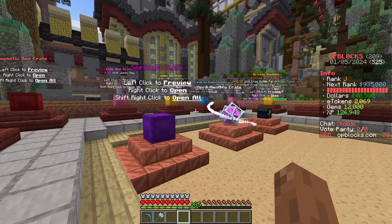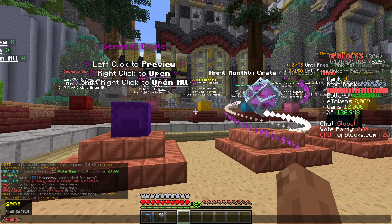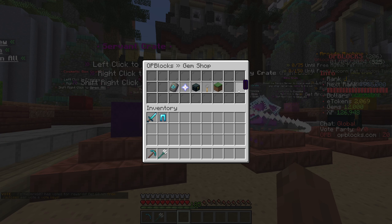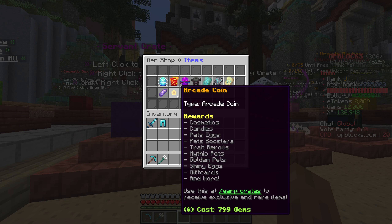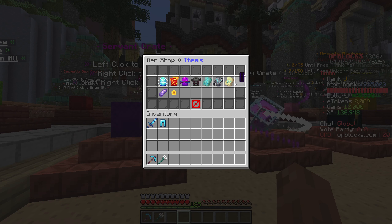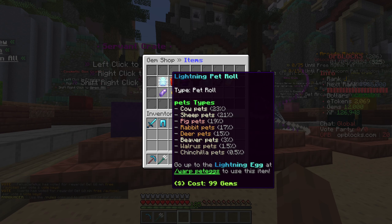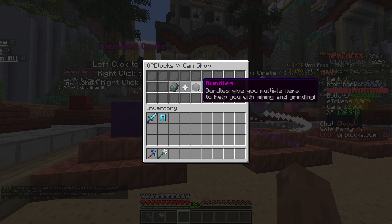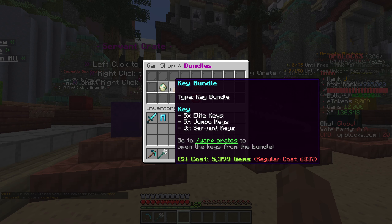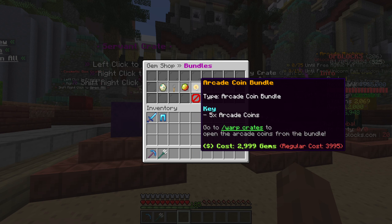What you do with gems is you purchase them from the store and then you can buy crates and stuff. You go into the gem shop and then you've got different sections where you can buy your stuff - there are exclusive offers, arcade coins, trait re-rolls, boosters, and pet rolls. I'm not going to be getting any pets from this section because I'm not high enough level to use them. There are also bundles: a pet rolls bundle, a key bundle, a pets boost bundle, and an arcade coin bundle - I think we're going to get the key bundle.